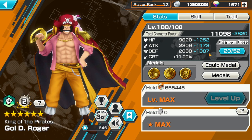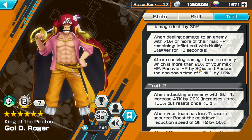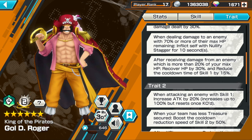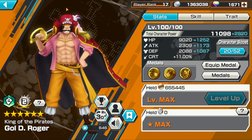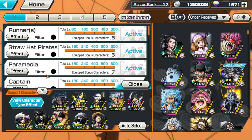I like running defense on him more because of his trait: after receiving damage from an enemy of 20% or more of your max HP, you recover HP at 30% and get Skill 1 cooldown. The more HP you have, the harder it is to activate this trait, so you kind of want less HP since enemies are gonna do more damage to you. Defense and attack on Roger works really well, and I run 160 support with Runner Straw Hat Paramecia Captain Green Line.